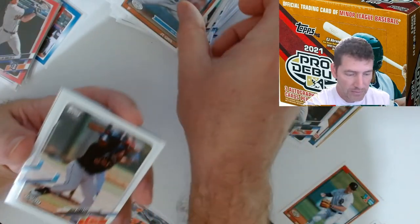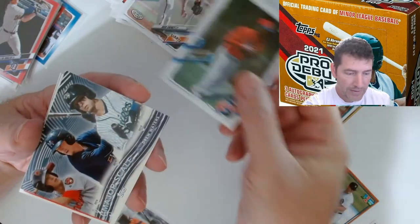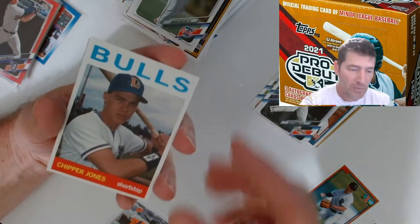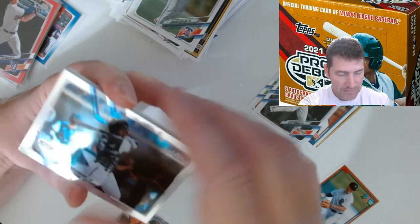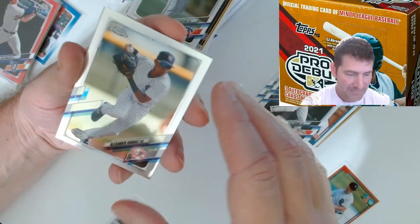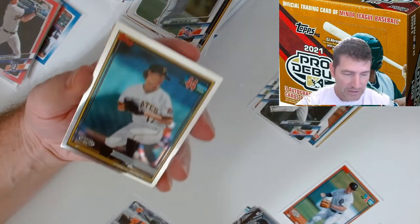One pack remaining. These are a pretty fun opening - a lot of parallels, three autos, the chrome cards are a nice add-on that the regular boxes don't give you. You get 36 of them, so does that justify the $50 price bump? That's up to you, but the chrome cards probably do tend to hold a little more value than the paper ones. Jose Tena. Robert Hassell. True Waters.